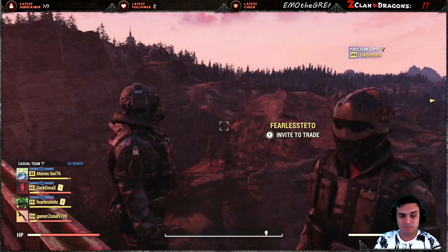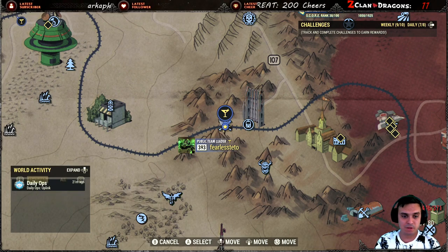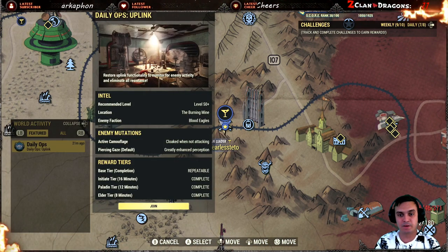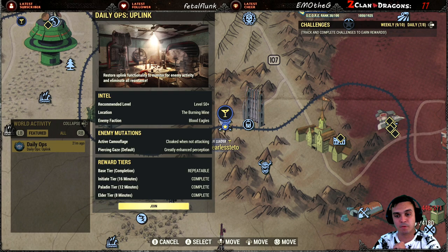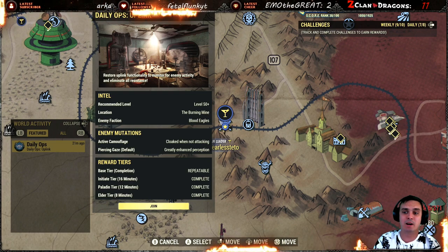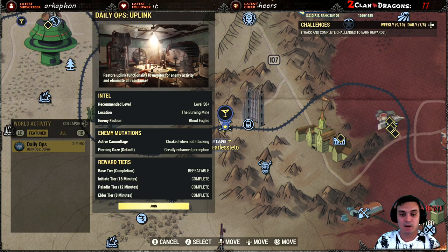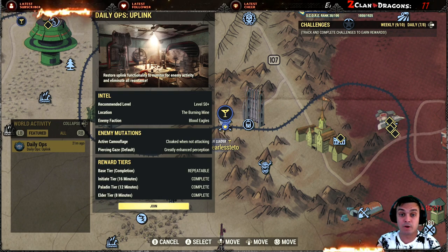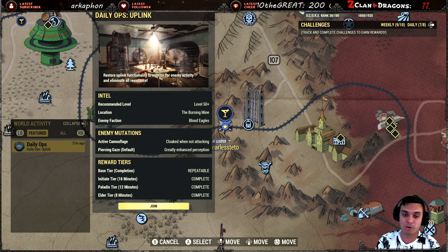Here's how you can get it. If you open your map, you see the world activities — over there you see Daily Ops, and you need to participate in the Daily Ops. I got it from doing the Elder tier in under 8 minutes, and I got the mask the same way. It is a rare outfit so you might not get it super fast — I guess I was just super lucky. It turns out you may be able to earn rare rewards more than one time, but I'm not sure on that yet.